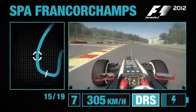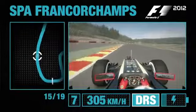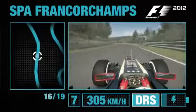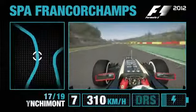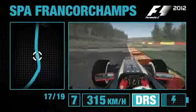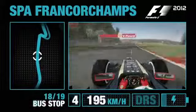Use all of the curb available on the exit before Turn 15 — this is a really vital corner to get right and carry that momentum onto this really long winding straight. Now up through the gears: sixth, seventh. Hold it flat out for the corner coming up — this is Blanchimont. Seventh gear, full throttle, fingertip stuff through this corner. You don't want to scrub off any speed. If you've got a chance to overtake, do it now.